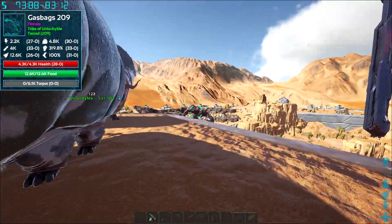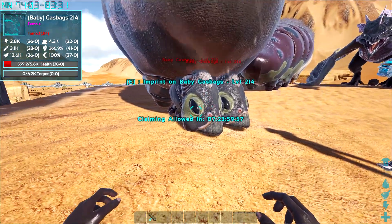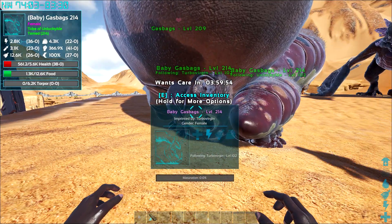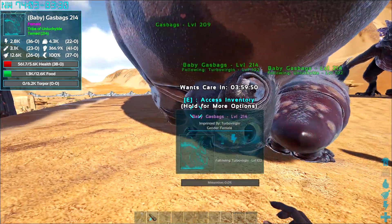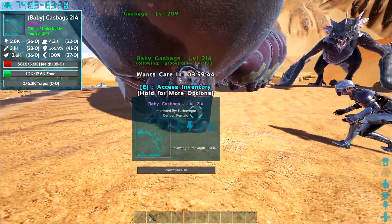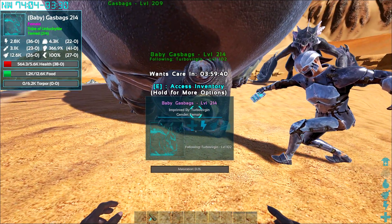Oh it's twins! Grab one - what do we get? Oh we got the good health and the good stam! Oh my god, hell yeah - it's got 41 melee! One male, one female - it's got 41 melee, what the fuck! That's actually pogs. Hell yeah, there we go boys, so happy with that.